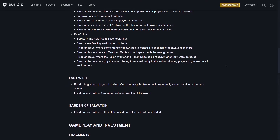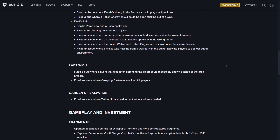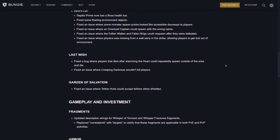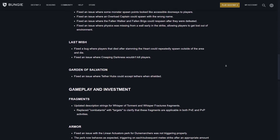For Last Wish: fixed a bug where players that died after slamming the heart could repeatedly spawn outside the area and die, and fixed an issue where Creeping Darkness wouldn't kill players. For Garden of Salvation: fixed an issue where tether hubs could accept tethers when shielded.